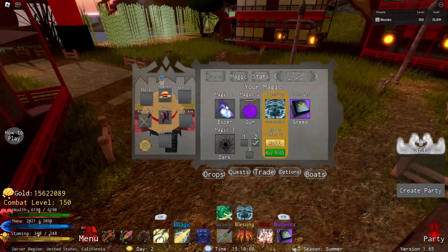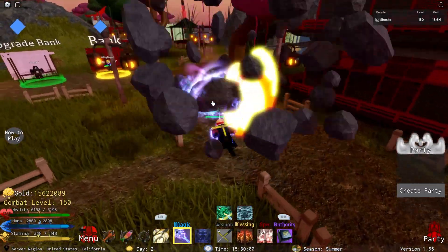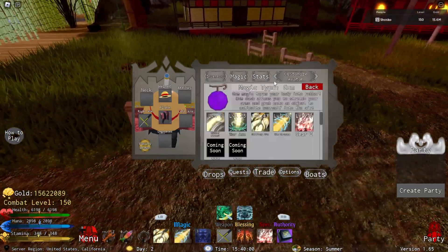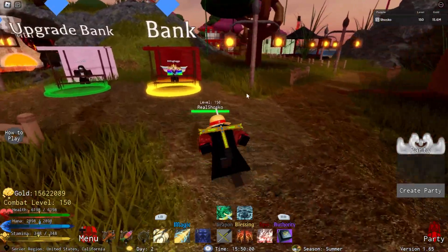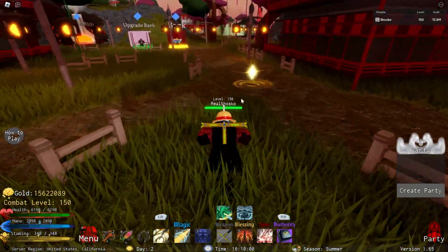Now, if you have the three magics game pass, you can use Esper's Meteor Strike instead of Gum Bazooka. This is also a very, very powerful move. And if you happen to have the Straw Hat like I do, I highly recommend using Gum Bazooka over this instead, because Straw Hat makes Gum Magic do 50% more damage. However, you absolutely do not need Straw Hat to make Gum Magic effective — it just makes it even better.